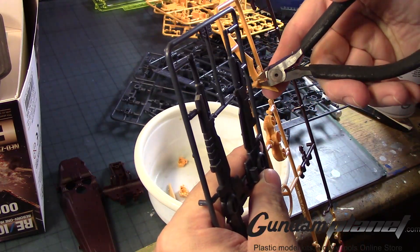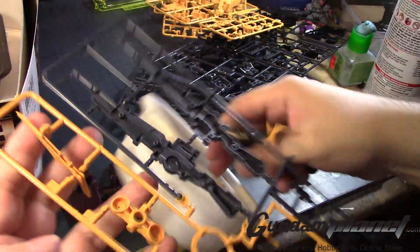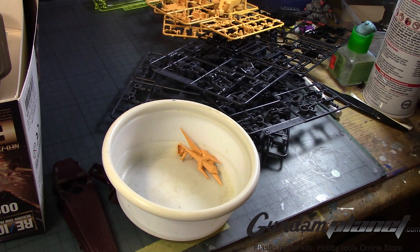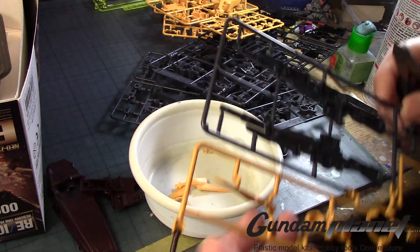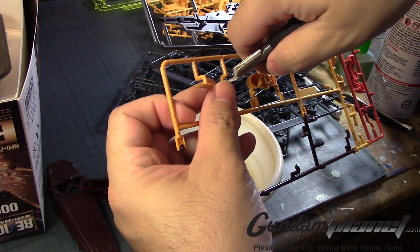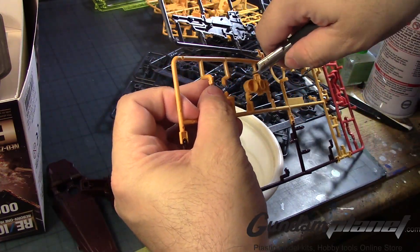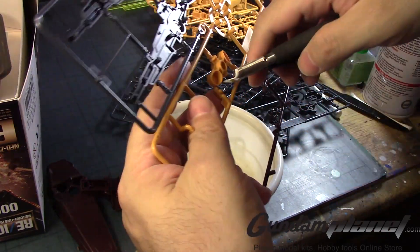Not only will missiles be on the wings of the attacker, but on the Nutter the wings fold in, so all the things will fall off. All the missiles on the attacker will be on the attacker version, and then I'll make custom missiles for the Nutter, so that way it shows exactly how it was in the anime.